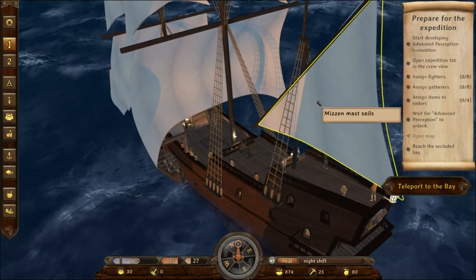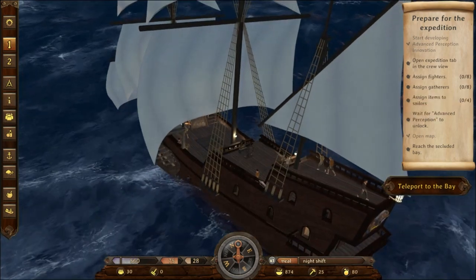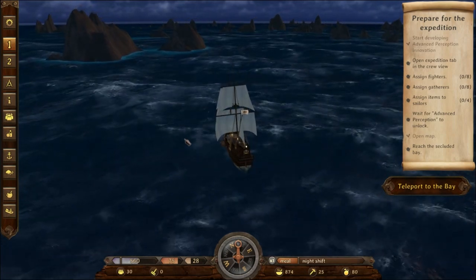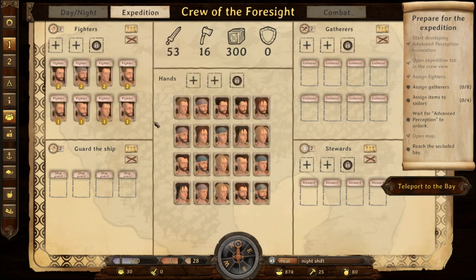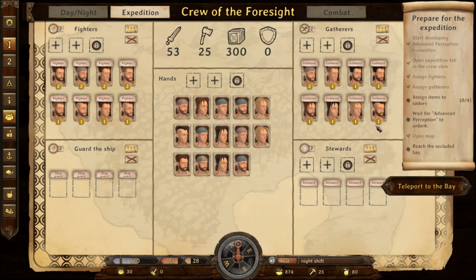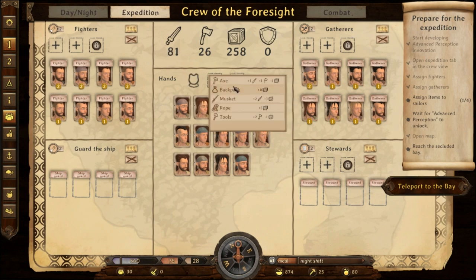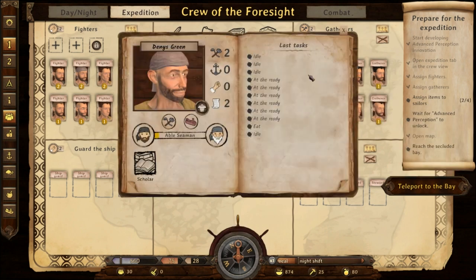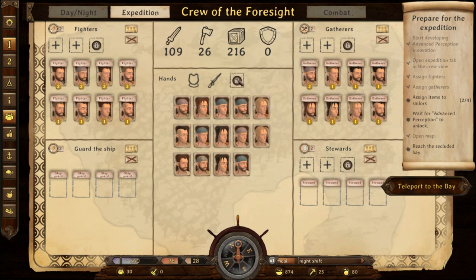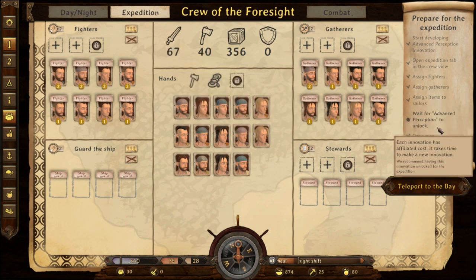Start developing advanced perception. Open expedition tab in the crew — now we're going somewhere. Expedition — oh my god. Assign fighters, assign gatherers — there you go. Assign items. There's some armor and a musket. How do we get four items with only two slots?